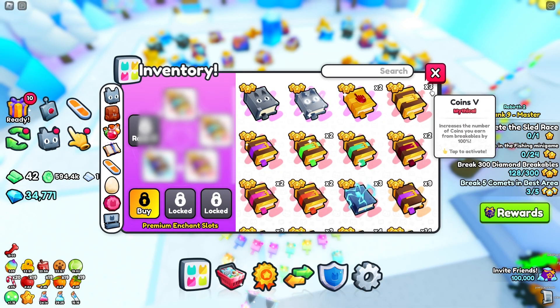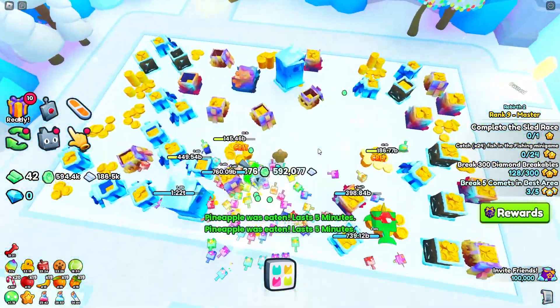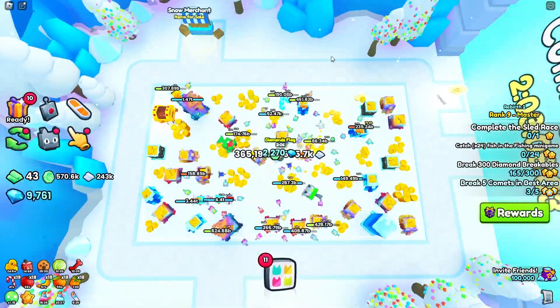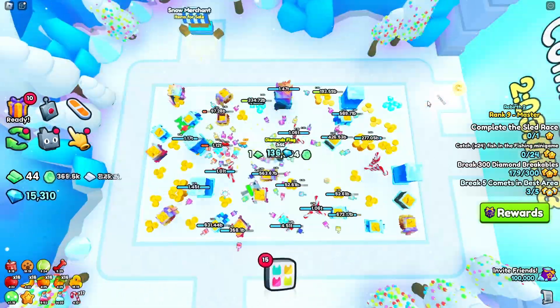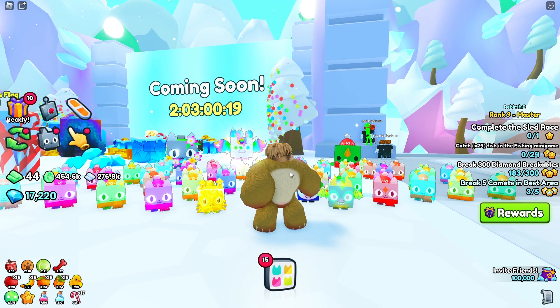We now have our diamonds enchants on. Let's go and see how many diamonds we can get in 15 minutes. We'll trade across all of our diamonds so we start with zero. After 15 minutes, we managed to get 17,000 diamonds, which is just over 1,000 diamonds a minute.